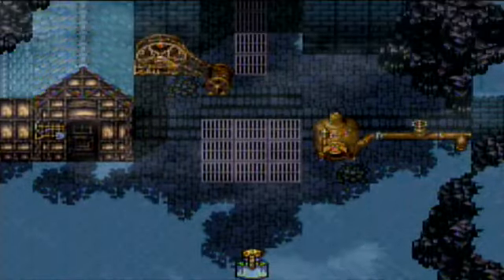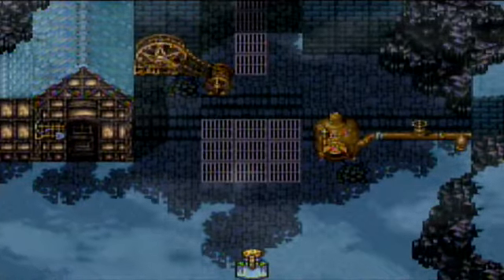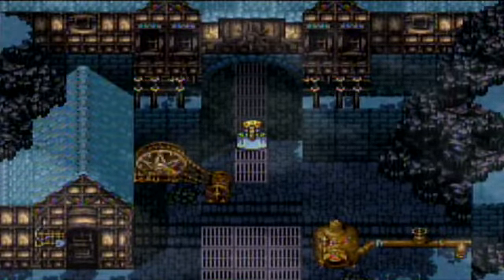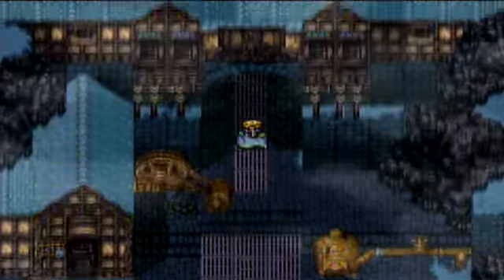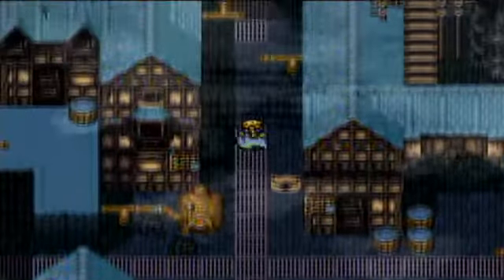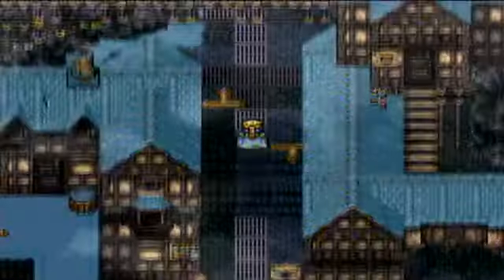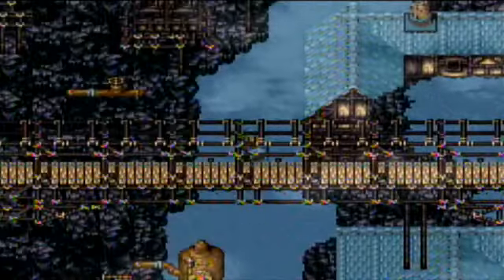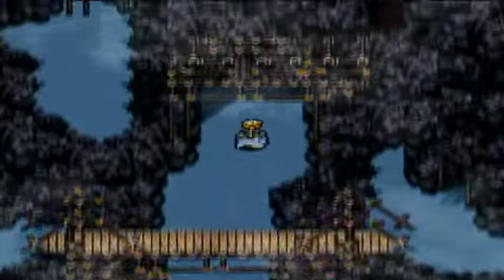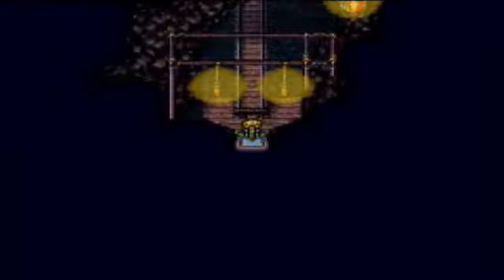Hello everybody and welcome back to Narsh. Let's play Final Fantasy VI. Last time we came here and re-recruited Mog, and we also went off and re-recruited Gao. Now we're here again to recruit another party member, but this time it's not a re-recruit. This will actually be one of the two secret characters you can recruit in this game. They're completely optional and don't add anything to the story whatsoever, except for maybe some extra endings.